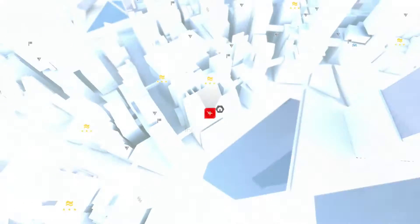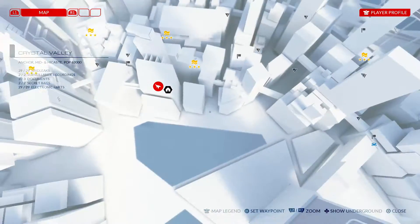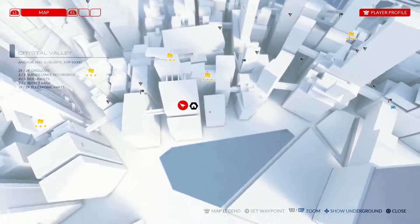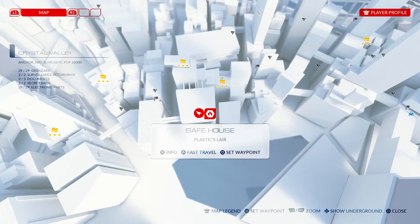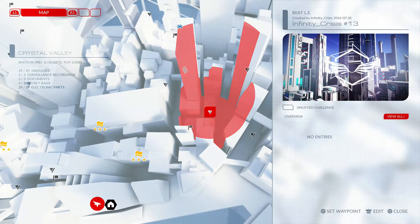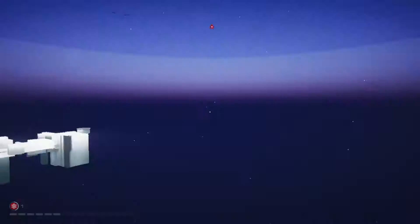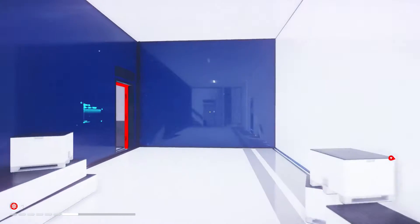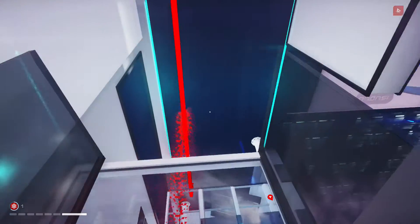Pretty sure this works on Xbox One as well, but not positive, haven't played it on that. So you can see we're at a Plastic safe house at the moment, and we are going to make our way kind of up and right a little bit towards this little Beat LE that I placed a little while ago. You can see those two lower buildings down on the ground — that's where we're going to be busting into. So let's go ahead and just run our way over there real quick.